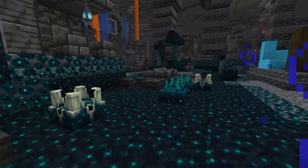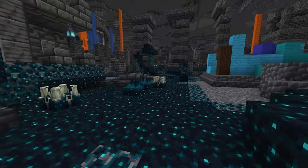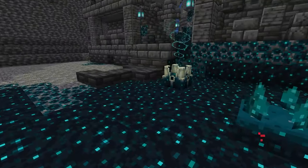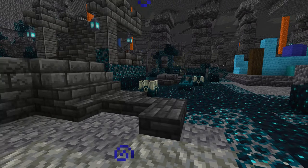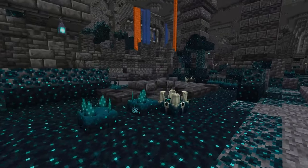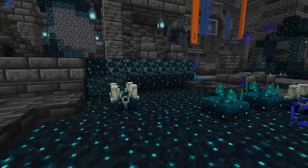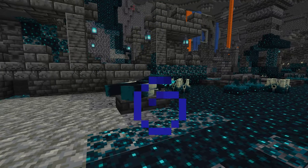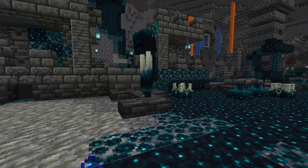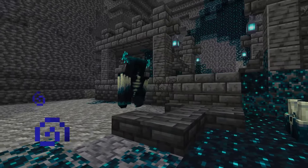All this loot comes with danger, and that's where the warden comes in. But first, let's talk about the sculk blocks around us. The skulk sensor is what alerts the shriekers or the warden to your location. They've added 3D directional sound to the game so it mimics exactly where you are relative to everything else. The skulk shriekers are what call the warden, and it takes about three shrieks to actually summon it — the warden comes straight out of the ground.